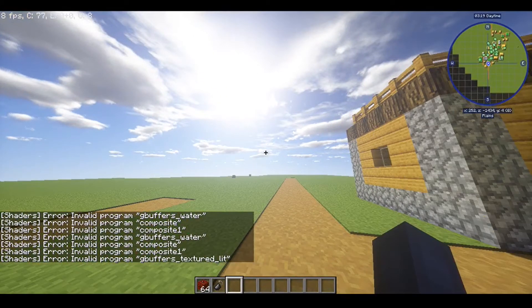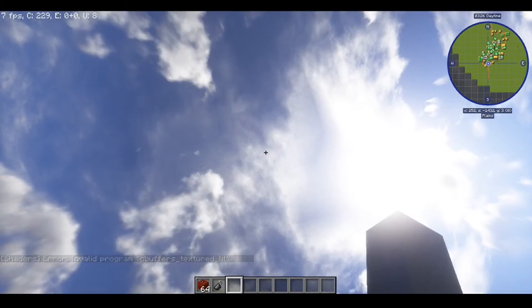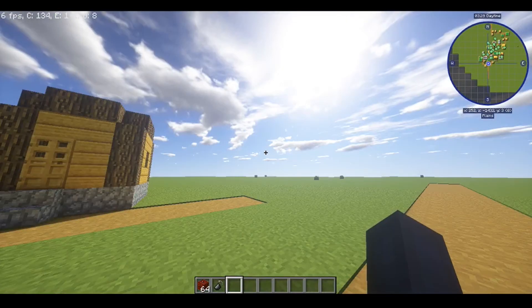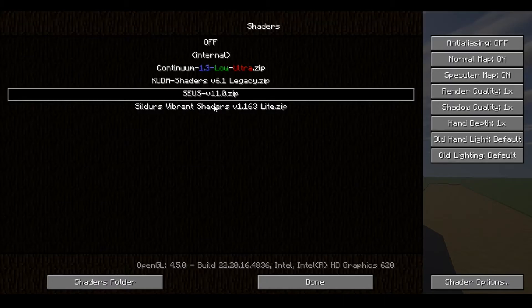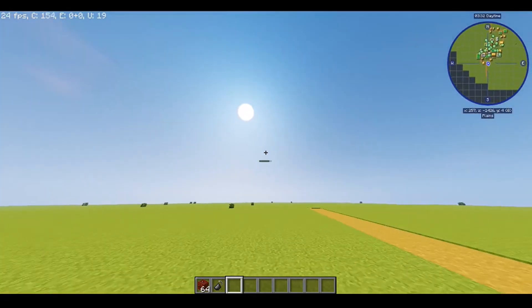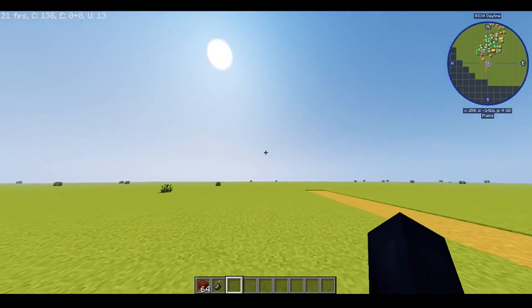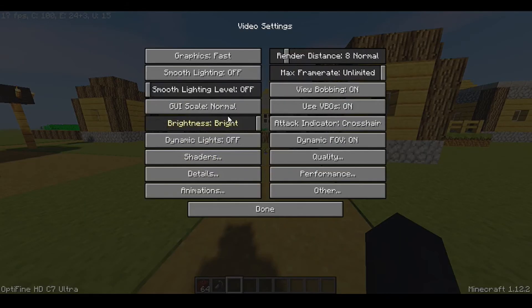Zeus works — I didn't think that one worked, but it actually does. It's so laggy though. It is so realistic. Sildur's is the best one you can possibly get. My computer is out of range for handling Zeus — I only get between five and ten frames. With Sildur's I get between 20 and 30 frames, so you should probably use Sildur's.